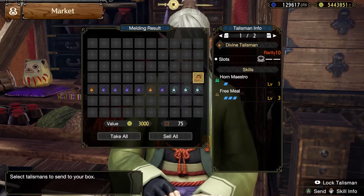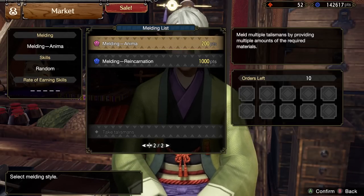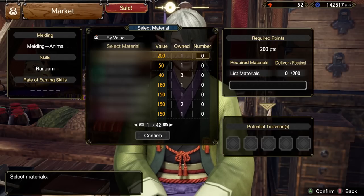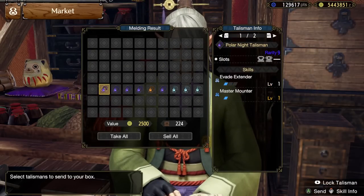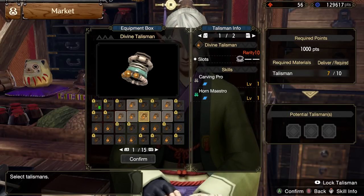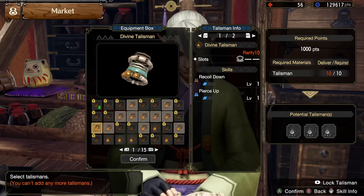Once you get there, the process as a whole is relatively simple. You get two options: Melding Anima and Melding Reincarnation. Melding Anima is your standard bread and butter melding option. Using this, you funnel Master Rank monster parts in, and when it is finished, you get five brand new talismans from rarity 8 to 10. The Reincarnation option lets you recycle any talismans that are rarity 8 to 10. In exchange for 10 old talismans, you will get three new ones.